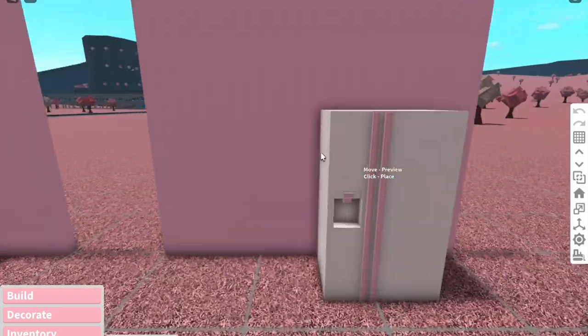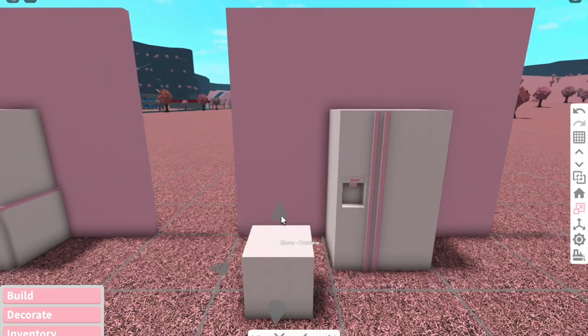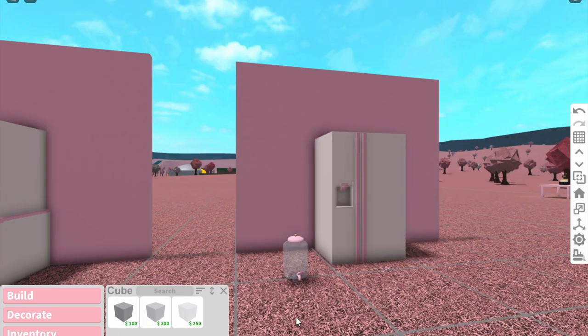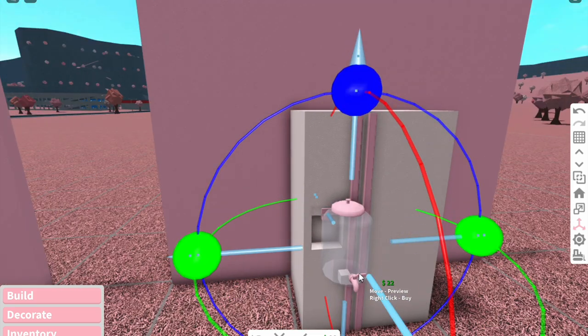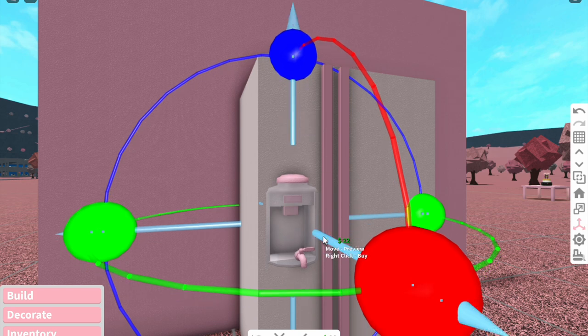What we're gonna do is put the fridge over here, then grab a basic shape and make it really really small — like the smallest it'll go. Then grab the dispenser, place it on top of the basic shape, and using the Transform tool you can now move the dispenser around. We're gonna move it so it sits inside the fridge.